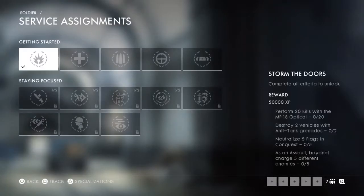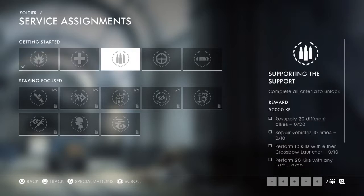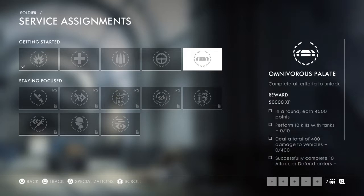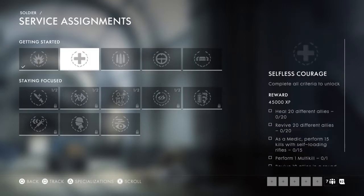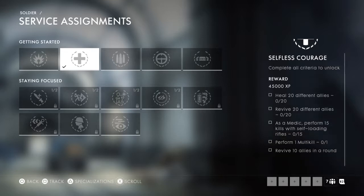Service assignments is something really big they've got going on. They're class-centric - there's Assault, Medic, Support, Sniper. Omnivore is basically one that does a little bit of everything, dealing with tanks, rounds, et cetera. You have the opportunity to click on these and track them. I myself will probably use the Medic one first. You can see the square at the bottom showing they're being tracked, so during the game I can see exactly what I need to get.